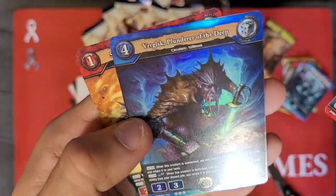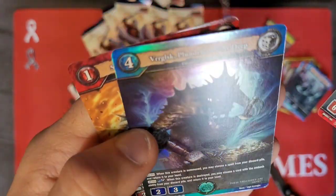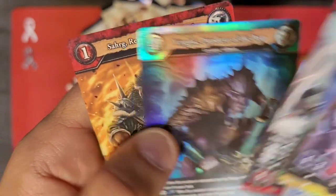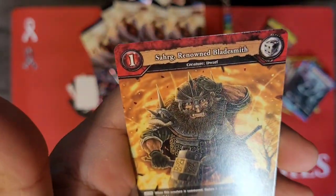And there we go — there is a foil right there. Virgilusk, Plunderer of the Deep, and Sarg, Renowned Bladesmith.